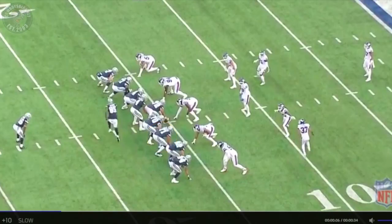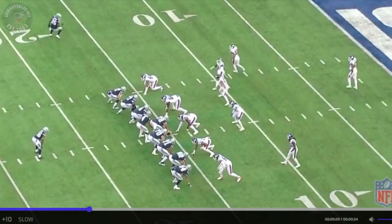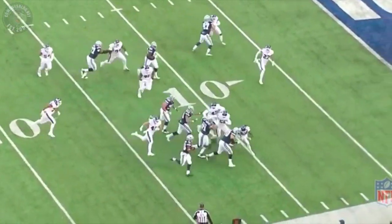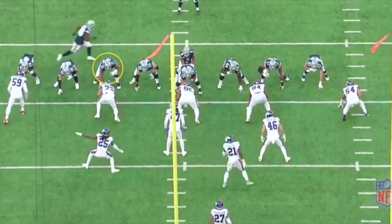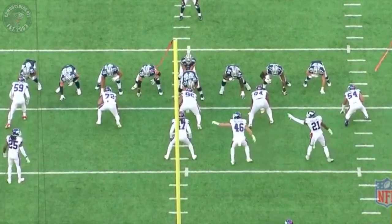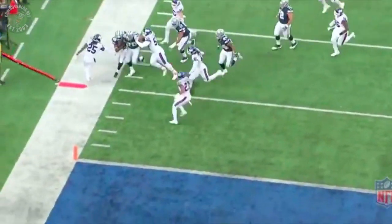Check out the athleticism here — Lyle is gonna pull. Look at the athleticism and the speed. Gets around, makes the perfect block. Same play now — look at Zach Martin on this play as well. Both these guys are pulling. The defense points it out, they know it's a run, but they can't do anything about it. Too big — the behemoths.